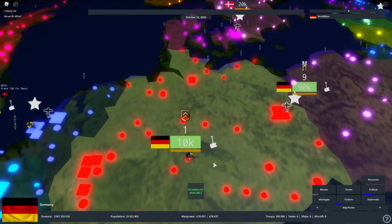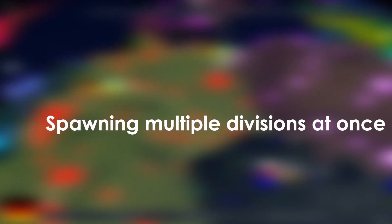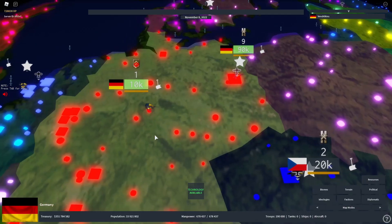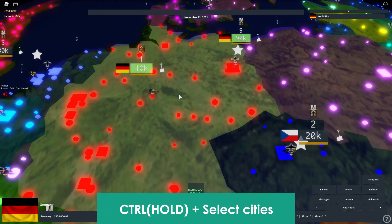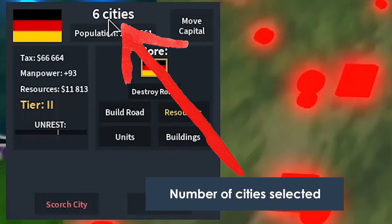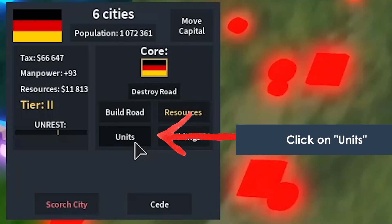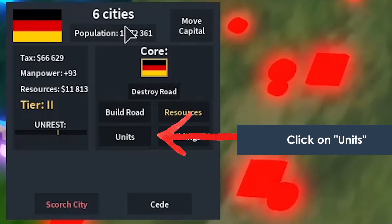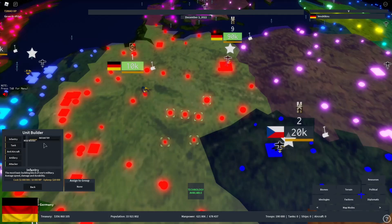Now let me show you how to spawn many infantry at once — basically spawn many divisions simultaneously. Hold Control on your keyboard and select the cities where you want troops spawning. Select a bunch of cities and it will show the amount of cities selected. After that, click on 'Units' as usual — we have six cities selected here — then click on 'Infantry' and wait for it to finish.